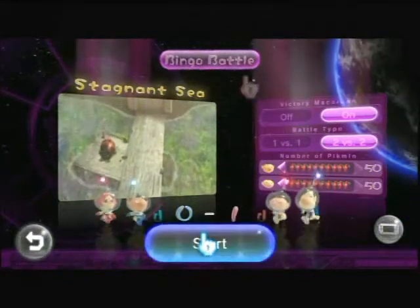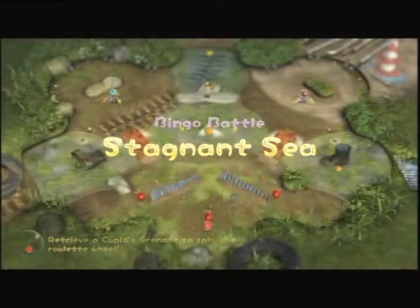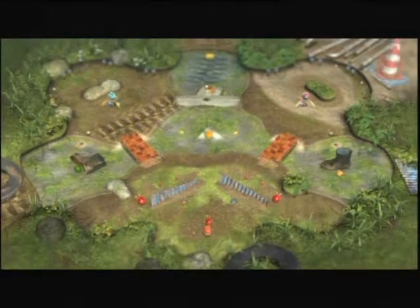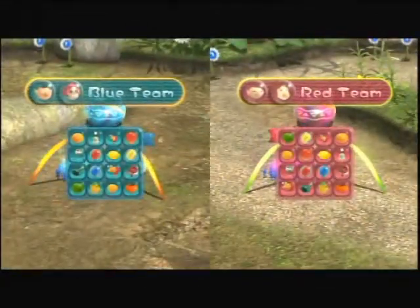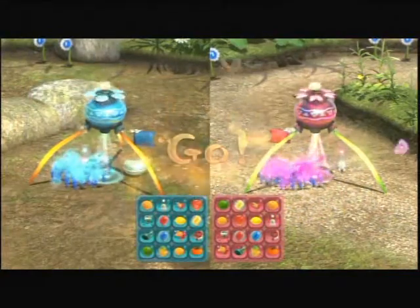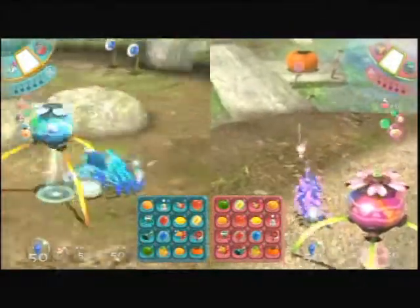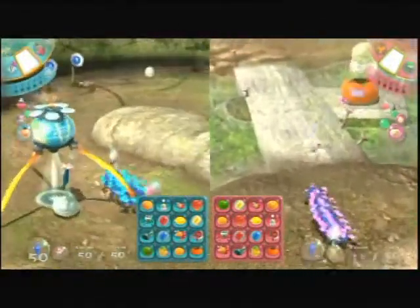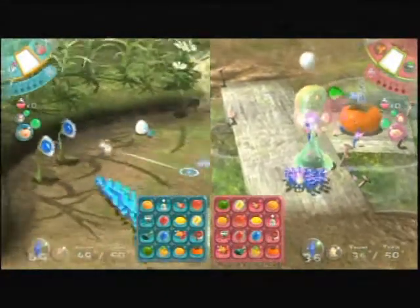So it's Alph and Brittany versus Olimar and Louie at the second stage, which means we're probably using blues. Okay, it is blues. Alright. So if you capture the opponent's macaroon, you automatically win. But otherwise, you get bingo. Oh, here's a thing for some juice — nectar, whatever you want to call it. Shake yourself to get free of that, and then throw your Pikmin at the antenna on it.